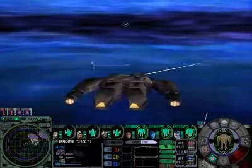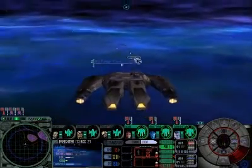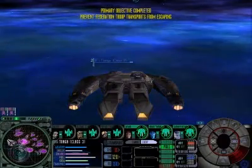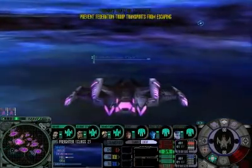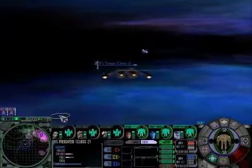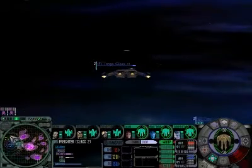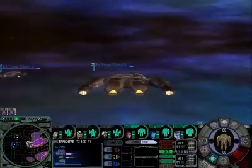Group 2 selected. Enemy ship destroyed. Enemy ship destroyed. Affirmative. Group 1 selected. Destination confirmed. Group 2 selected. Affirmative. Destination confirmed. Entering nebula. Affirmative.